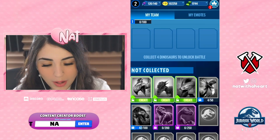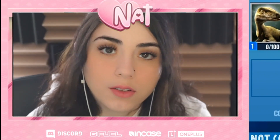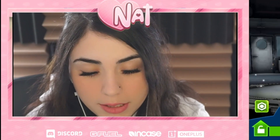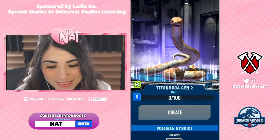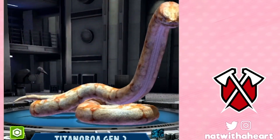So basically you have your team and you want to add more dinosaurs to your team so you can battle people — you need four. So right now we have four, so I'm gonna create these dinosaurs. Oh, this one's cool looking. I like this one, oh my gosh, look at that!